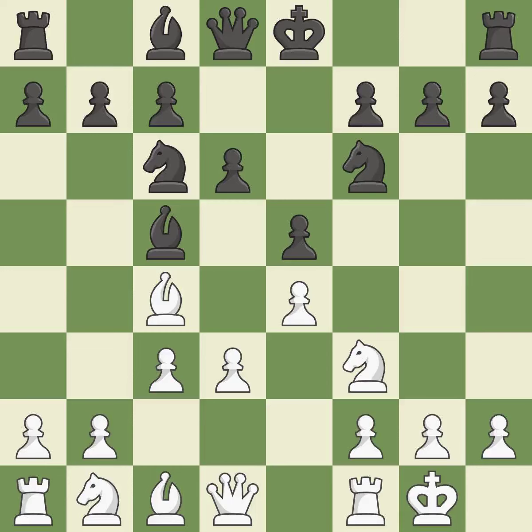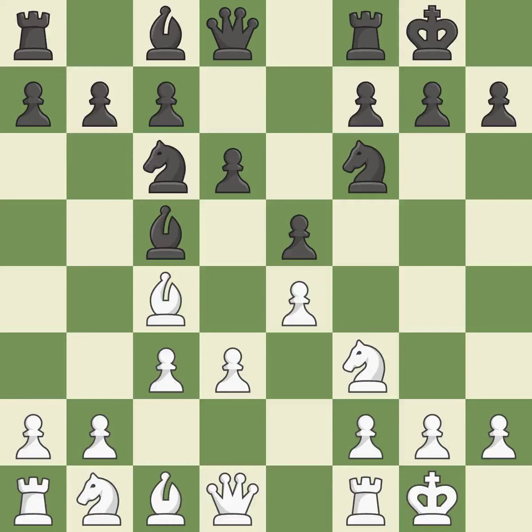D3 protects the E4 pawn and the C4 bishop, and allows the dark-squared bishop to develop. Castling gets the king to a safer square, out of the center of the board, while also developing a rook. Castling kingside tends to be safer because the king is further from the center. Castling to the same side of the board as the opponent tends to lead to less sharp positions compared with opposite side castling.